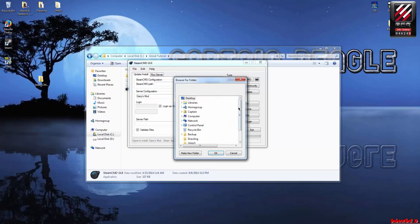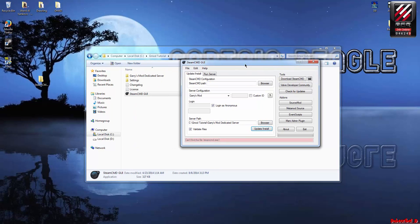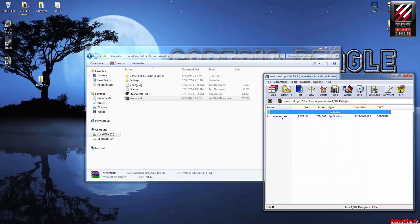For the path, you want to browse and pick where you want to start your server. I'm going to go back into my Gmod Tutorial folder and then create a new folder. I forgot one thing guys — you want to click 'Download' and then click 'Update and Install'.